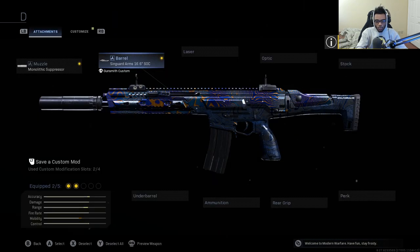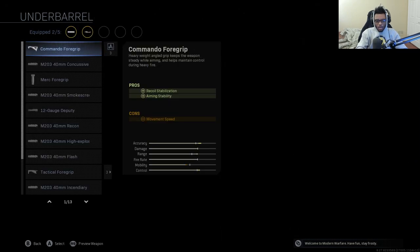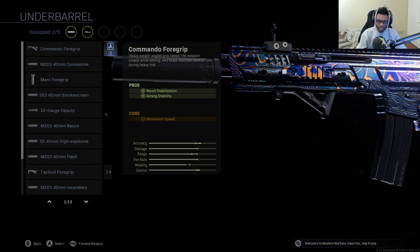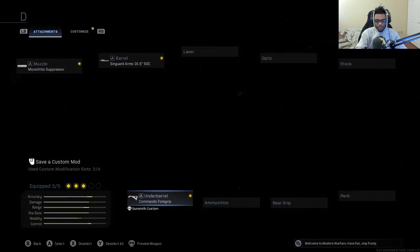For the third attachment, we're coupling this with the Commando Foregrip. This adds recoil stabilization and aiming stability, ironing out the recoil pattern and making the Kilo 141 an absolute laser across the map. With 100 rounds to do so, it's literally unstoppable. I think a lot of you guys will enjoy this for your Kilo 141.